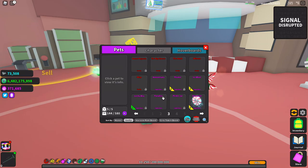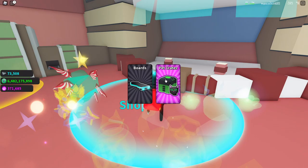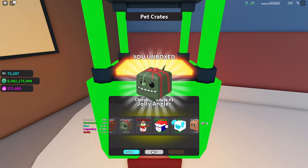We have just enough pet spaces — pets: 144 out of 580. Let's go ahead and get started. I have a feeling it's going to take a really long time. We'll use the crate key in the beginning. Let's get started — hopefully we get a godly, trying to go as fast as possible.